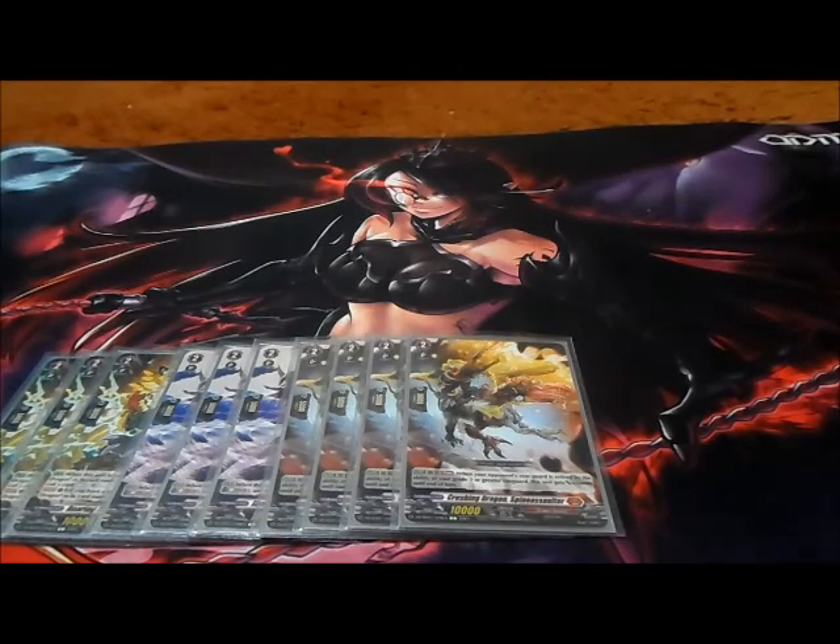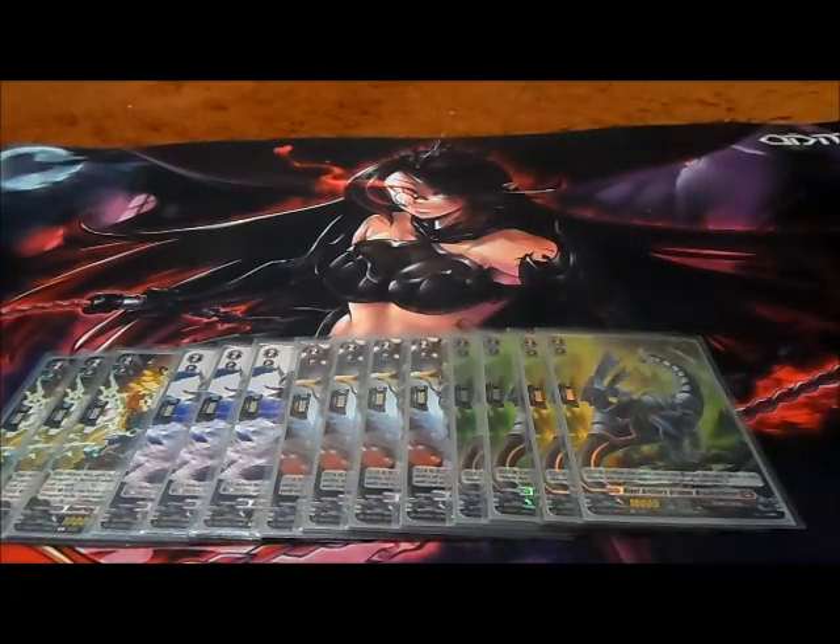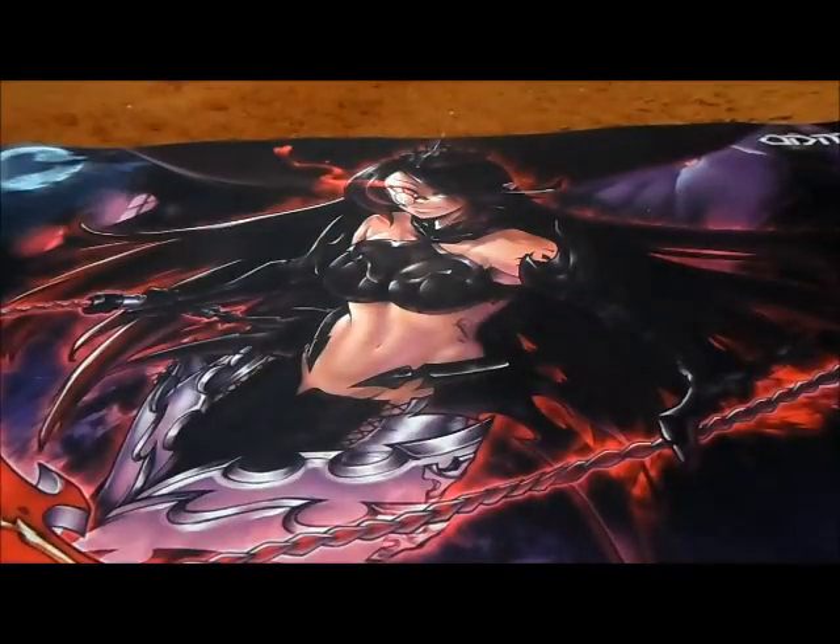We're doing four copies of Blast Artillery Dragon Brachial Force: when this unit's attack hits, retire this unit, draw a card, and choose one of your opponent's rear guards and retire it. Your main goal is to clear your opponent's board, and hopefully the attacks go through so you can basically clean house — it's a very aggressive strategy.